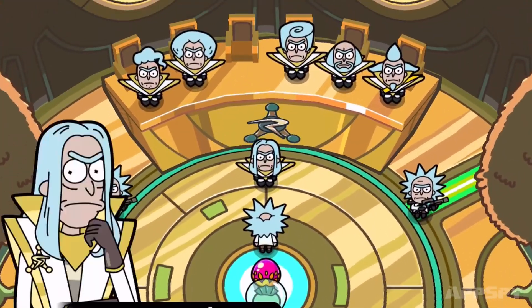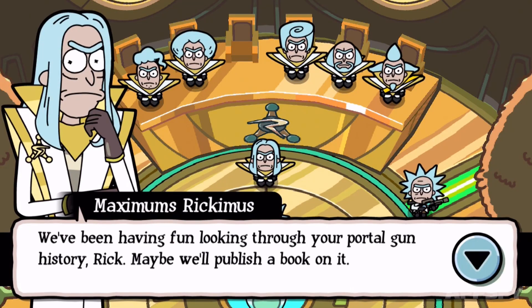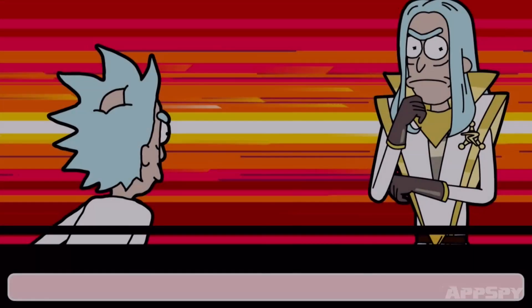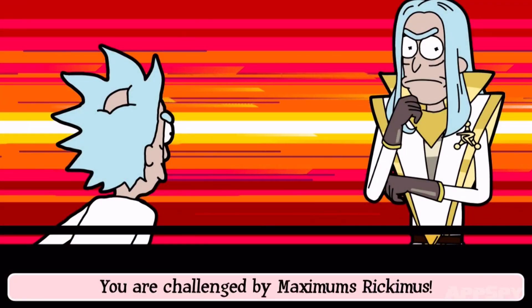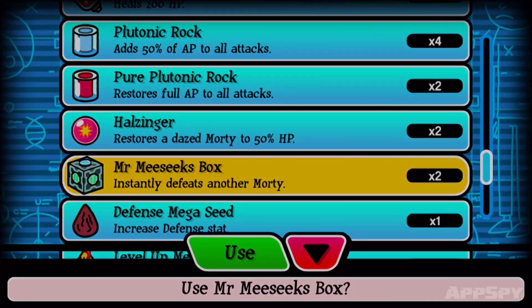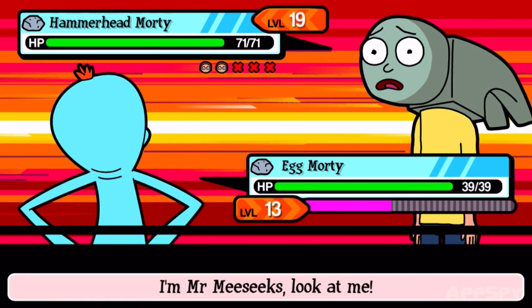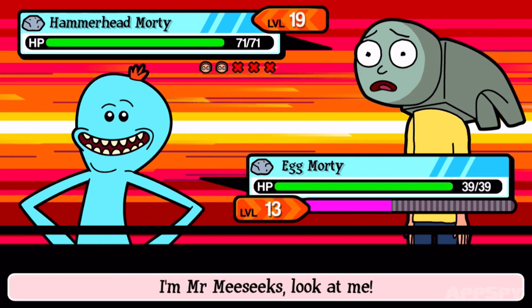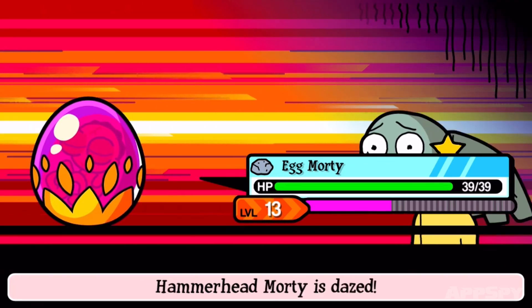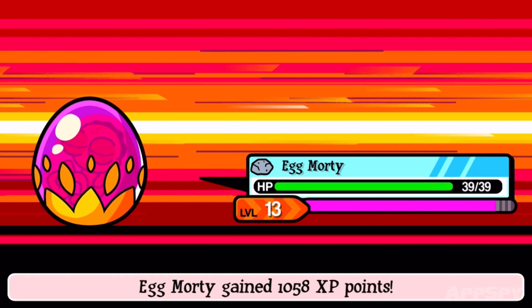At this point, you want to go pick a fight with a council member. They're the most powerful guys you'll battle against and as such they're going to yield the most XP. Make sure you've got maybe one or two Meseeks boxes in your inventory before you head into battle. These are super important because they're going to allow you to kill any Morty instantly, and when your Egg Morty uses one, all the experience is soaked up by him alone.